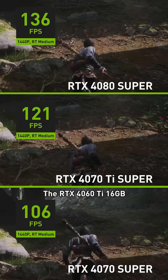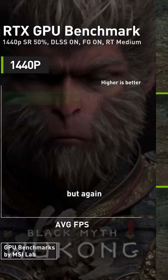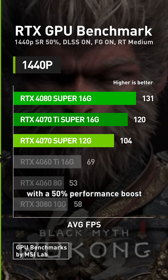Next up, 1440p. The RTX 4060 Ti 16GB performs well enough to hit 60fps, but again, the RTX 4070 Super ends up as the best value option with a 50% performance boost.